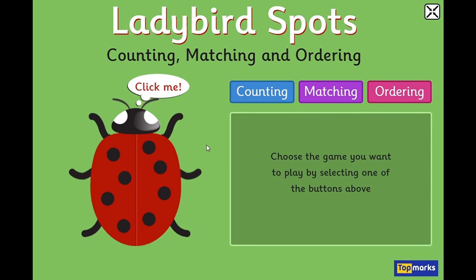We're back on the Top Marks site and we're going to look at a counting game today. Let's have a look at the ladybird game, which is a really cool little game because there are three different things you can do. The blue game is counting, the purple game is matching, and the pink game is putting things in order. So the first thing we do is click our ladybird and then click counting.